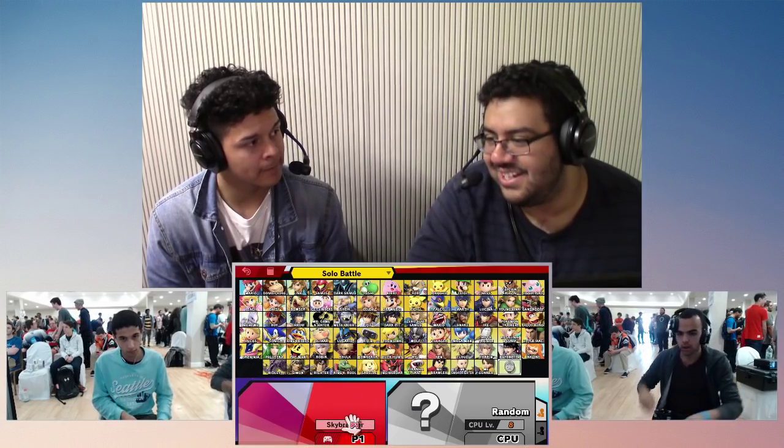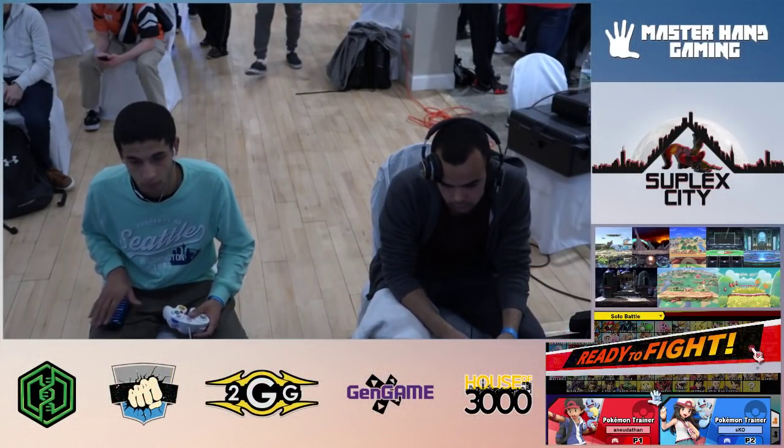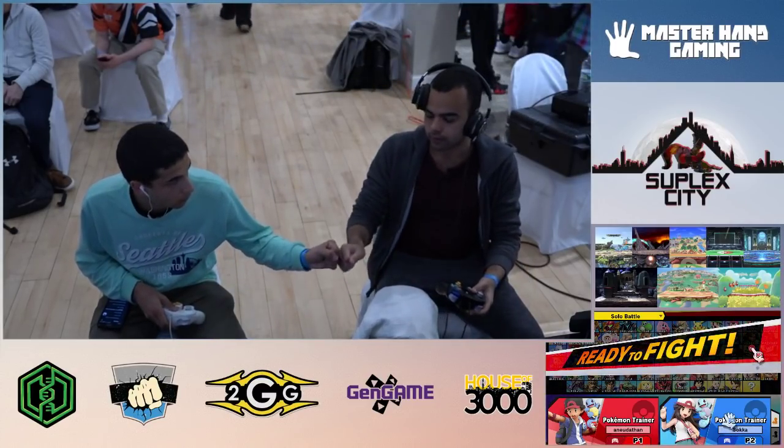You were supposed to block it, so then you start blocking and he grabs you. And then he gets like 40% off rip, and then he switches to the Ivysaur.